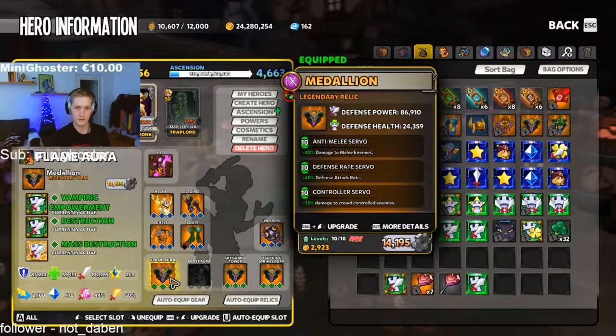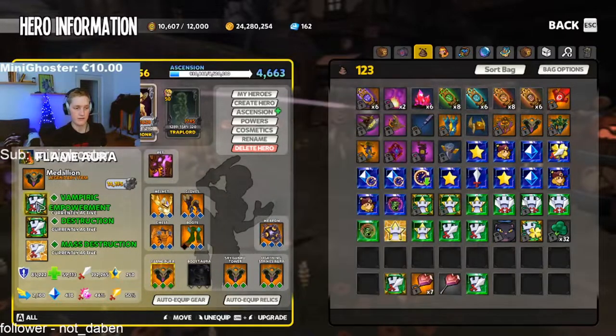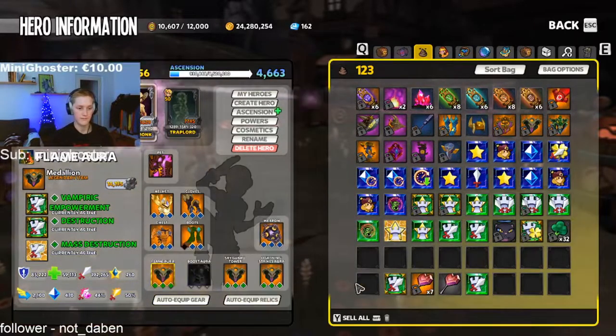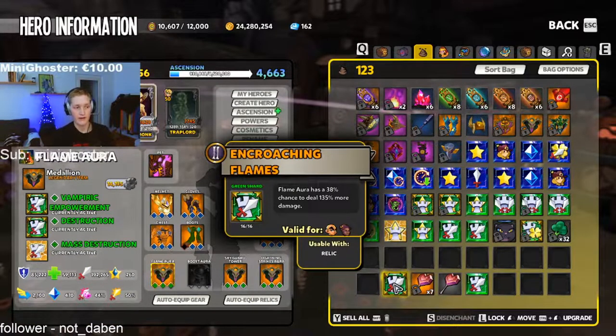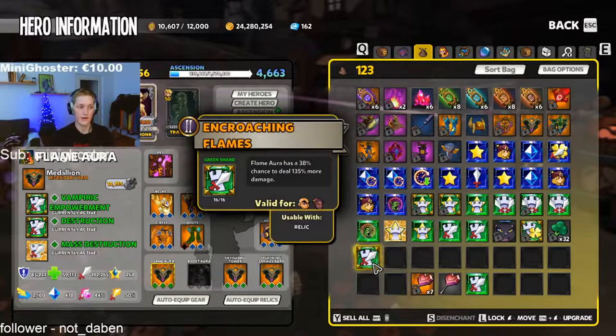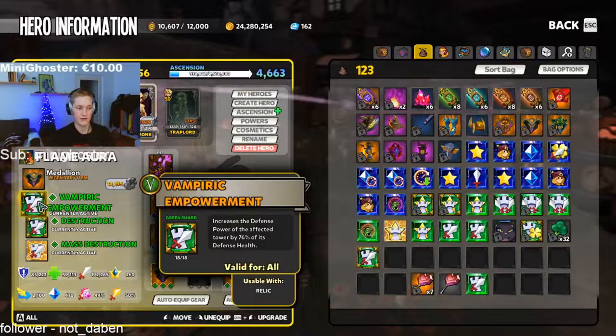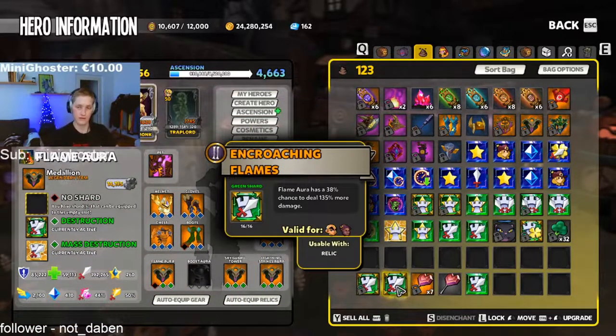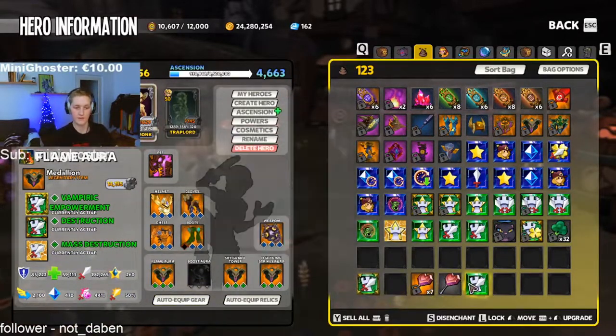Raid on melee controller is what you can have - it's not bad but also not extremely great. You can have this on your flame aura mass destruction - it's your defense power. And if you're thinking about whether to go vampiric or encroaching flames: encroaching flames gives 38% chance to deal 135% more damage, but it's still chance-based. Vampiric clearly affects your flame aura and you deal more damage from the start. So it's up to you - vampiric or encroaching - depending on what skill you have.